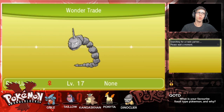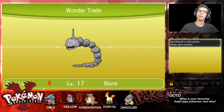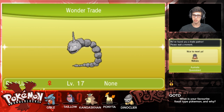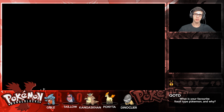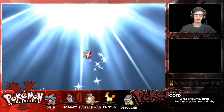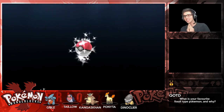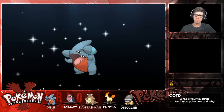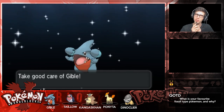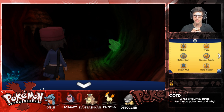We got a trade from Mahara from Australia - from Queensland, repping Queensland just like me! Let's see what Mahara has for us. Oh no way - another Gible! I was just saying I wanted something to back up Gible, and what better to back up Gible than another Gible. But this is where I have to make the decision - do I want to implement Dupes Clause? Because we've already received a Gible, I actually want to trade this Gible off again.